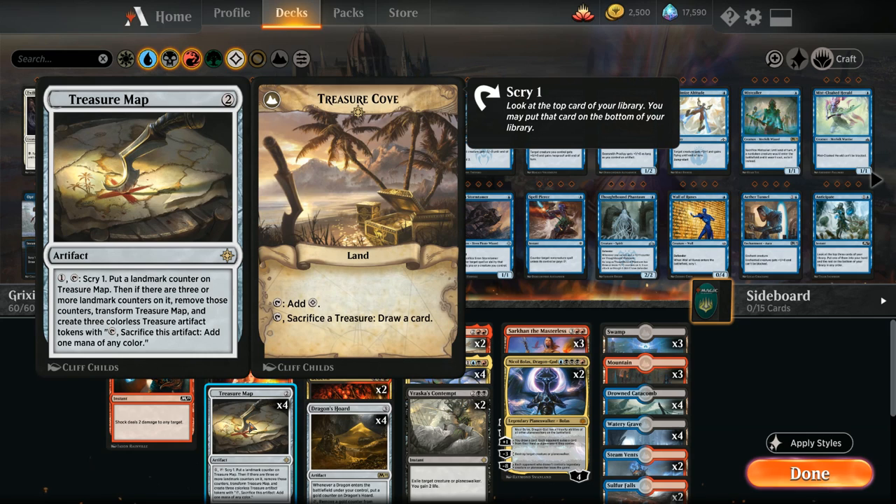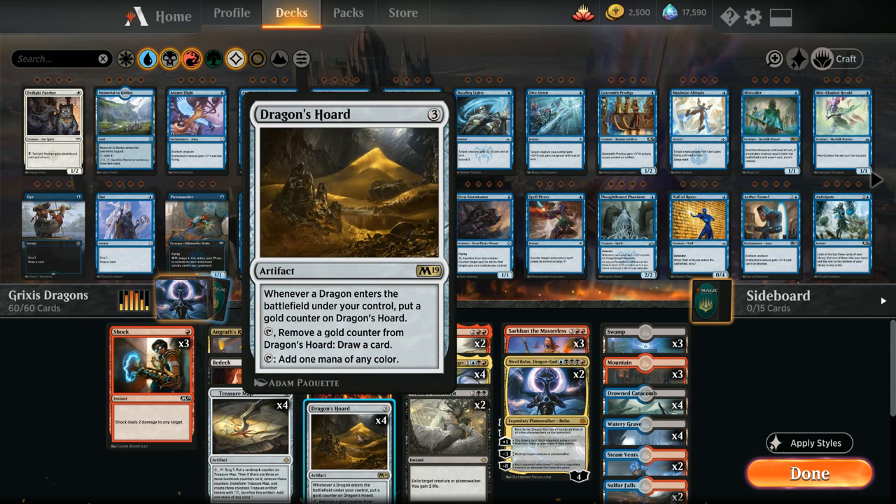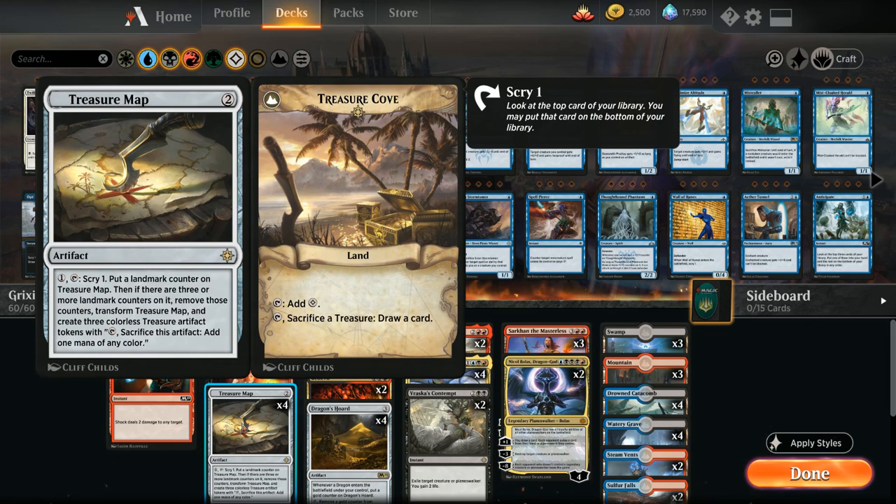We have the full four copies of Treasure Map, which I quite like in this deck especially combined with Dragon's Hoard. On turn two we can play Treasure Map, on turn three play Dragon's Hoard, and with the one mana from Dragon's Hoard we can still scry with our Treasure Map to transform it as soon as possible. Once we transform the Treasure Map we get Treasure Tokens we can sacrifice to make mana or sacrifice to the transformed Treasure Cove to draw additional cards.